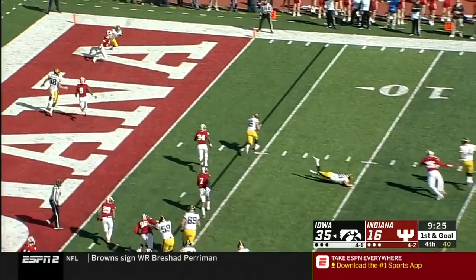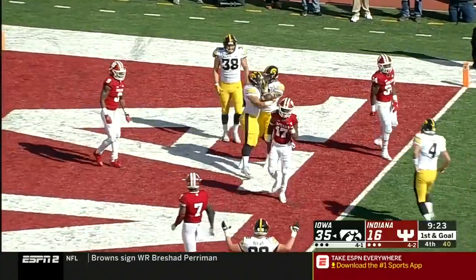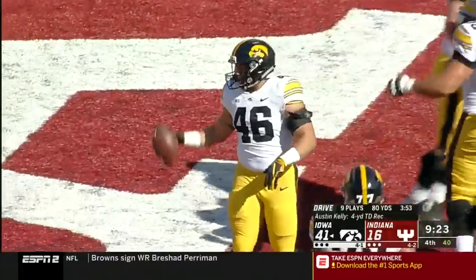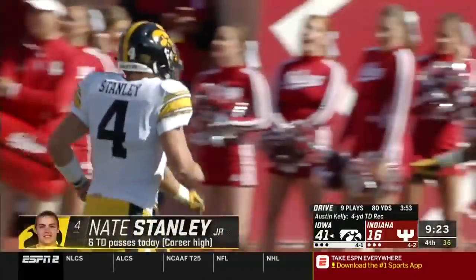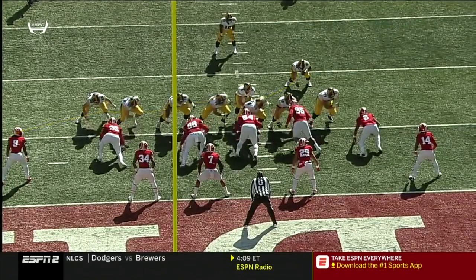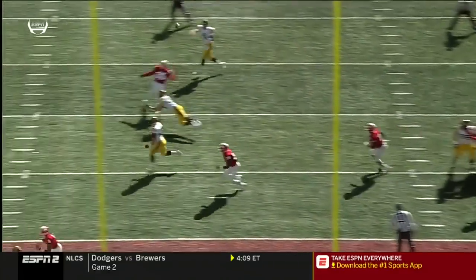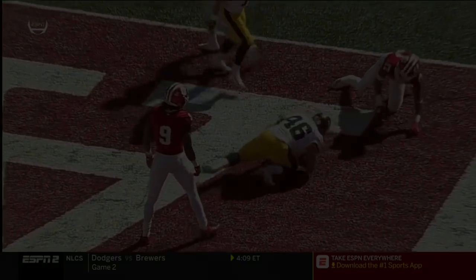Stanley on the rollout, drops it off — Touchdown! To Austin Kelly, the fullback. And it's a career high for Nate Stanley with touchdown number six today. Watch the fullback just slide underneath — who's going to guard the fullback? Never saw him. Right there, number 46, the linebacker's late. You want to talk about giving a dog a bone right there — that's a fullback, that's a backup.